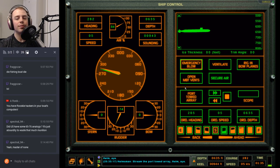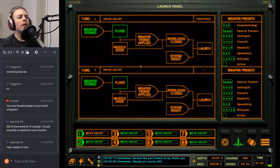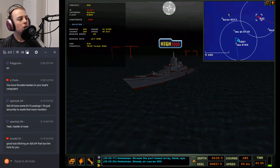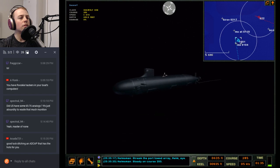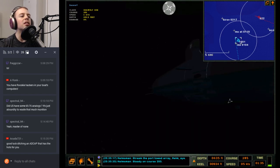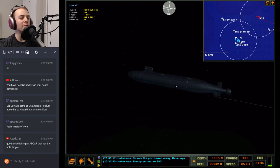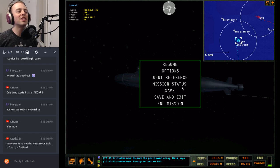Stream the port toad array. Alright, are we ready to get this party started? I'm going to open one of these doors and make sure the starboard tubes are good. Yeah — there's starboard tubes. Alright, I'm going to go to the bathroom — good to empty the bladder before a fight — and then we'll get this show on the road.